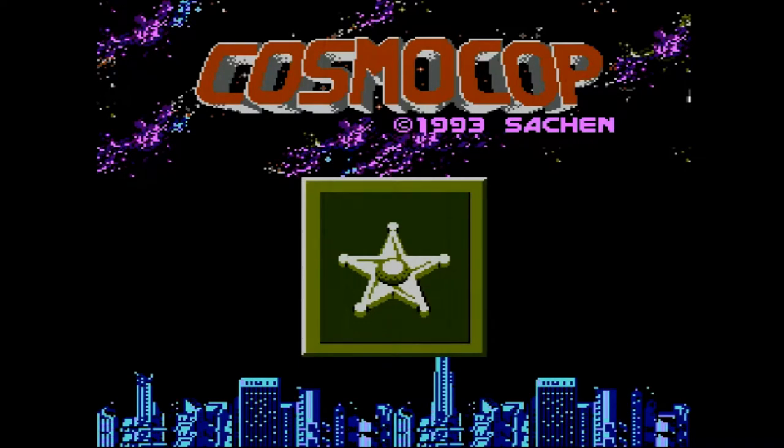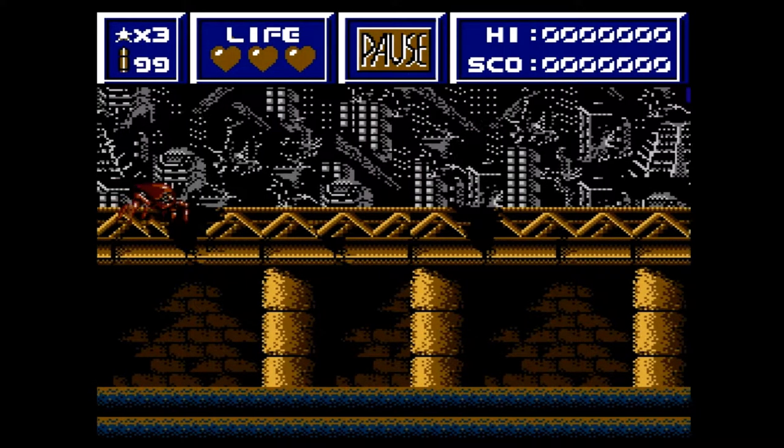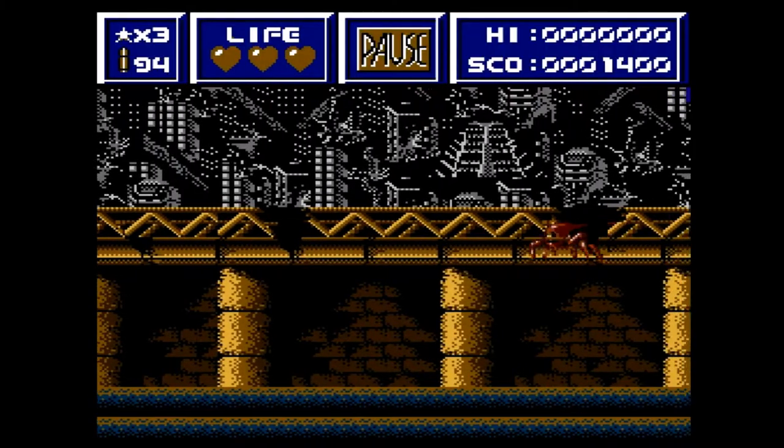Cosmocop lets you shoot at a variety of enemies. If they remain too long on the screen, they will open fire on you. The game consists of four levels; the first level plays at train tracks.